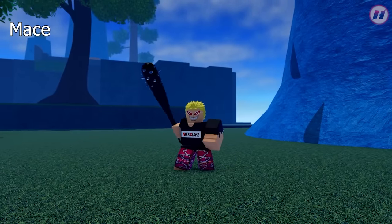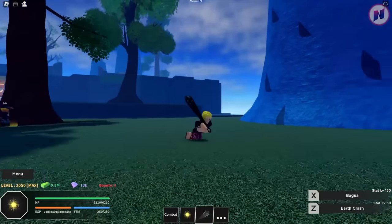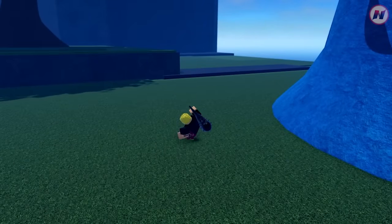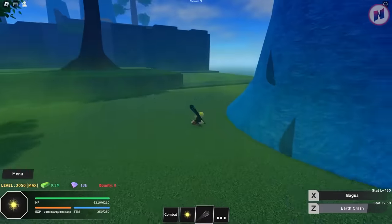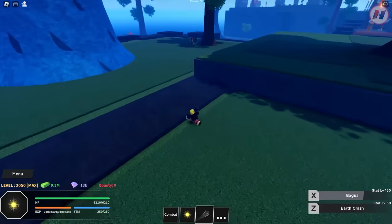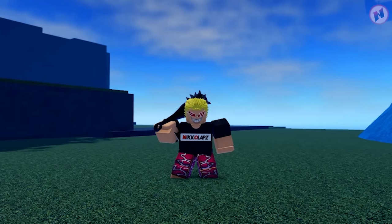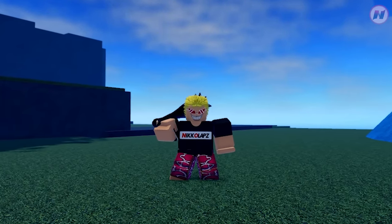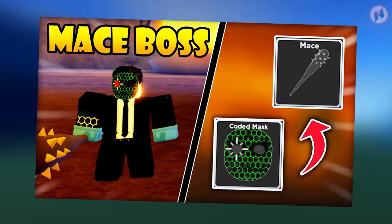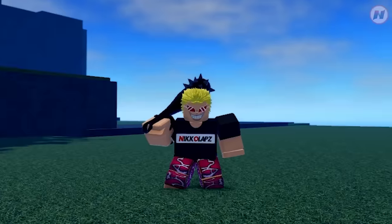Next weapon is the Mace. First move is Earth Crash, and the second is Bagua — that's a dash. To get this weapon, there's a process — a bit of a puzzle. Just like other weapons, I've made a separate video just for this, so you can check the link in the description. But make sure you finish this video first.